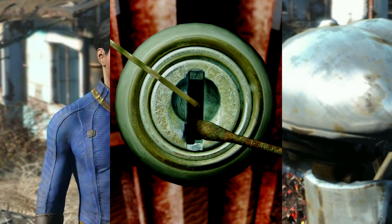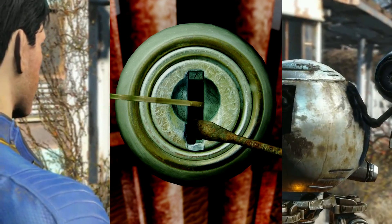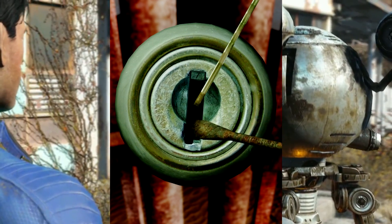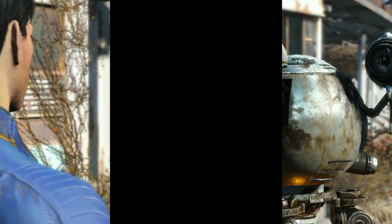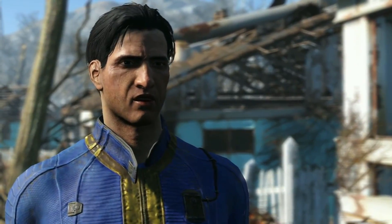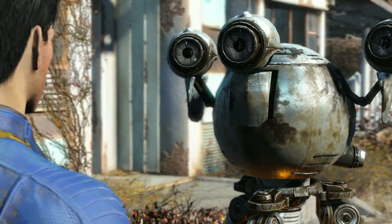It doesn't want to move. Let's go down here — it doesn't want to move, it's coming out. And there — it fell off. So we know for a fact that this side is not the right side. So it's somewhere over here. I hope this tutorial on lockpicking for Fallout 4 was extremely helpful. Don't forget to leave a thumbs up and show your appreciation.